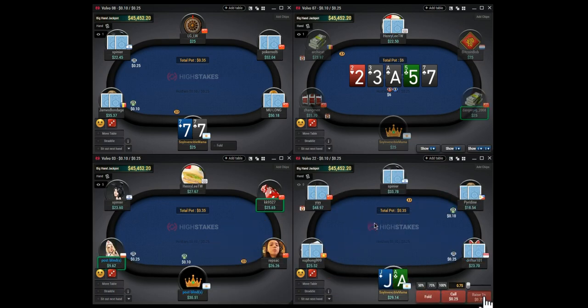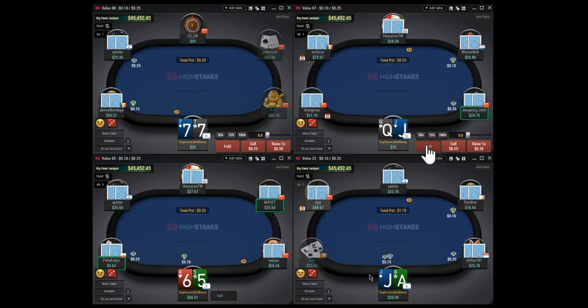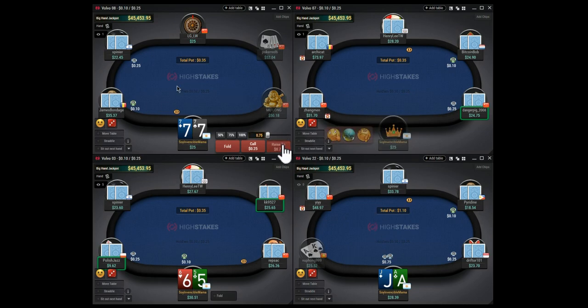Opening jack-ten offsuit from UTG - it's the bottom of the UTG opening range. I don't want to play loose on these games with weaker players from Asia and high rake, so I'm gonna be playing as solid as I can. On table one, opening pocket sevens.